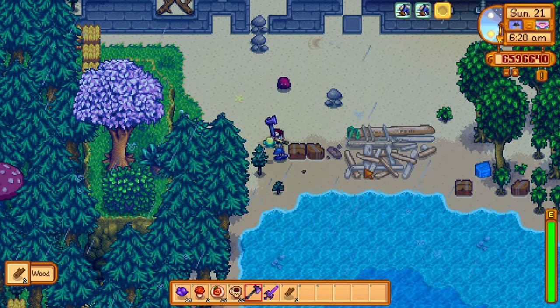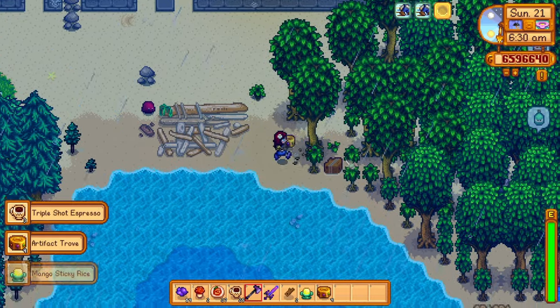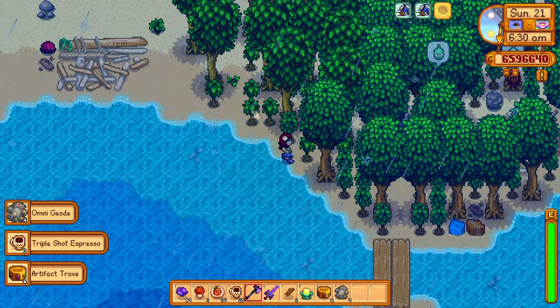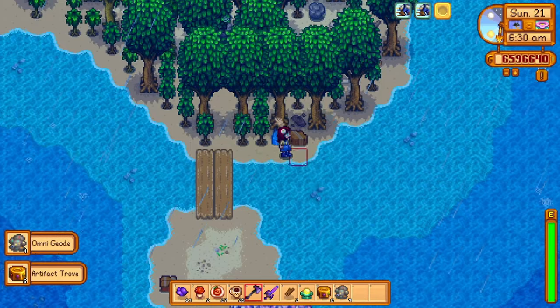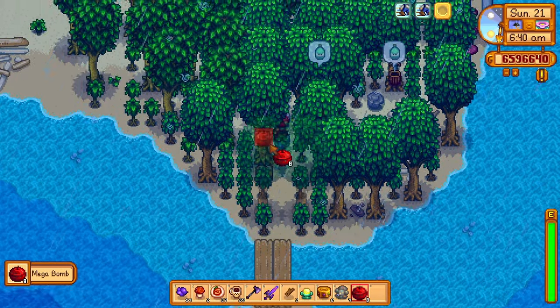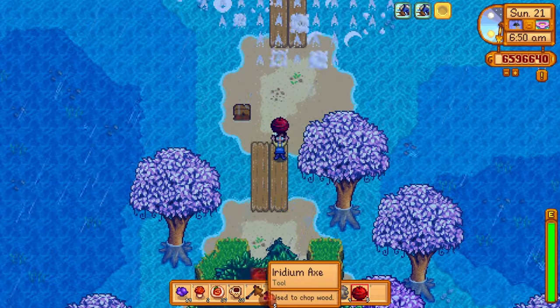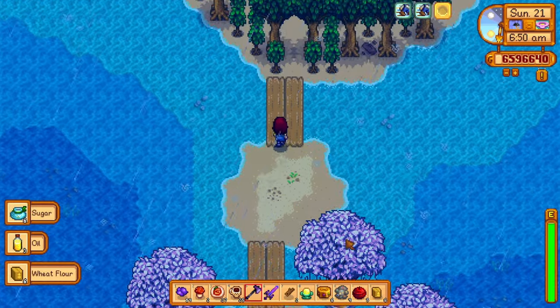Star drops. They are amazing. Each star drop will increase your maximum energy by 34, and when you have all of them you will have a maximum energy of 508. That's quite a lot — more than when we first started playing with only 270. So finding them has its benefits.